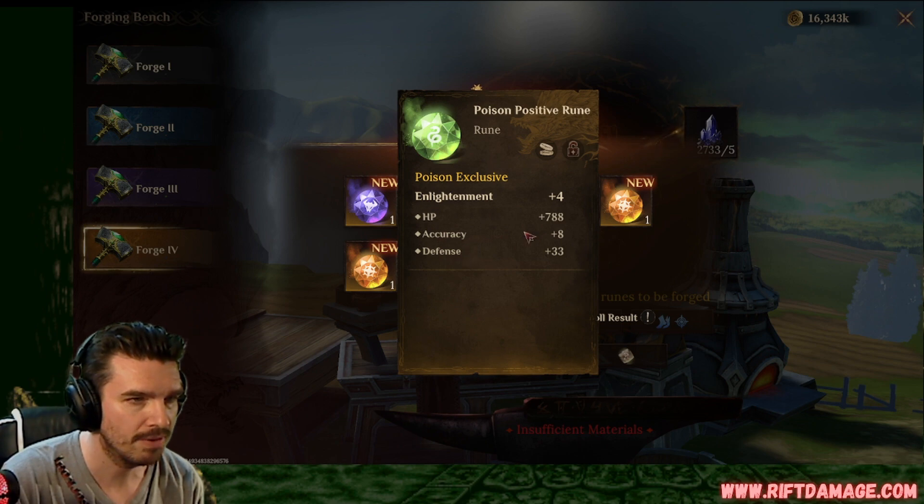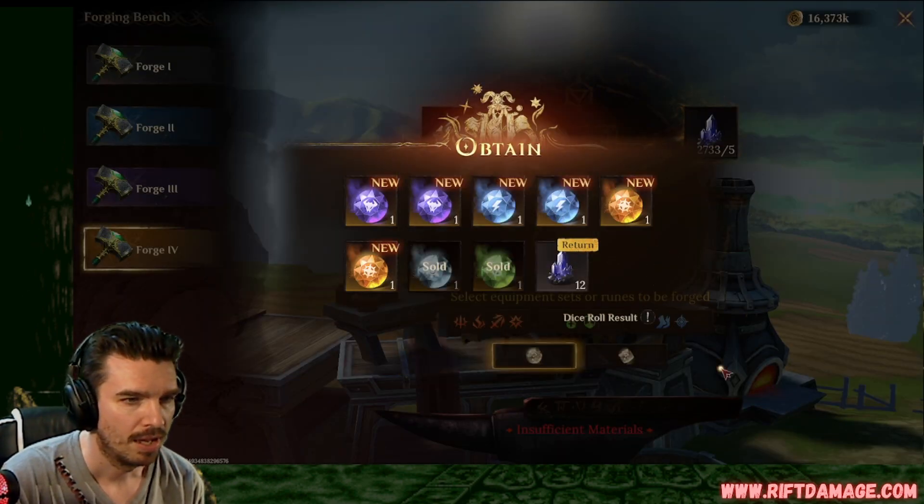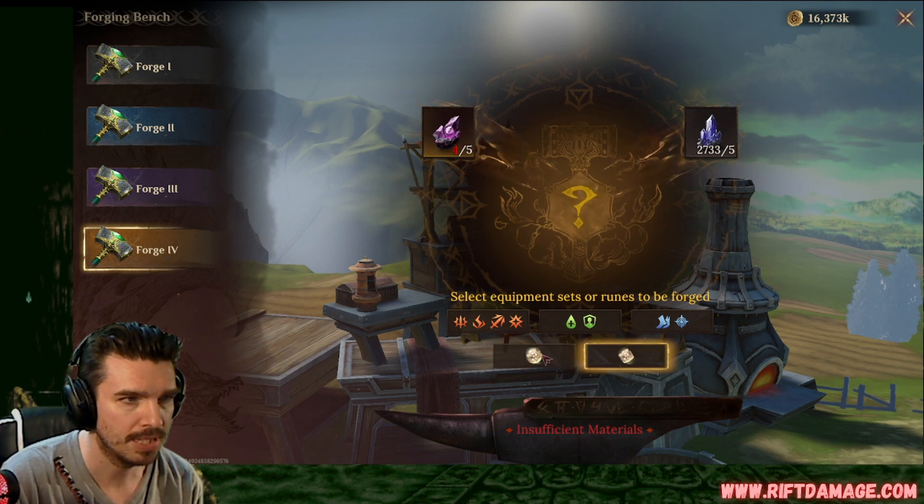Enlightenment, flat HP, accuracy, and flat defense. We can sell that. Let's go into the red sets.